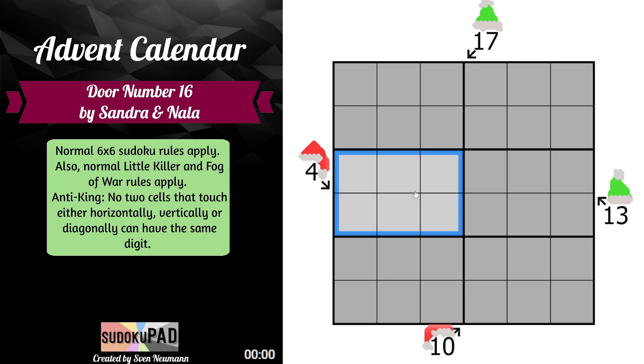For our little killer rules, we have that any clue indicates the sum of the digits along the diagonal. For example, the 17 points at these 3 cells, so these 3 cells must sum to 17. These 3 must sum to 4, these 3 must sum to 10, and so on and so forth.